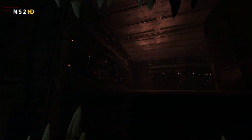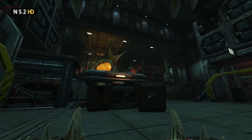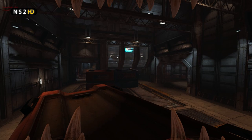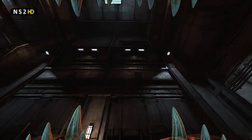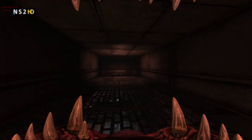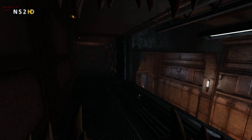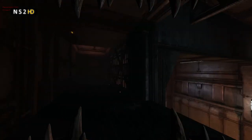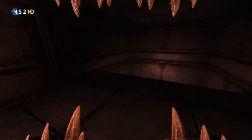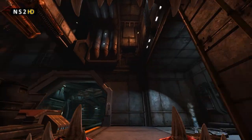Note how much space there is in some of these vents — there is enough space to put entire bases. Here I am coming into underneath Alien Start; the entrance is under the cargo platform in Alien Start. There's so much room that the Alien Commander, and Gorges for that matter, could drop entire little bases in these vent spaces. The prime candidates for that are the Crag, Shift, and Shade. One of them likely has to do with cloaking, and the Crag heals. Having them in confined vent spaces is a great idea because they provide their passive abilities and the Marine team won't be able to get at them. This vent is great because it lets you see down through its grate — pun intended — down into where the Marines are below you.